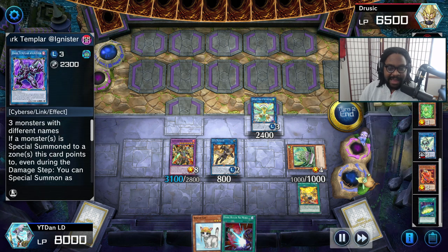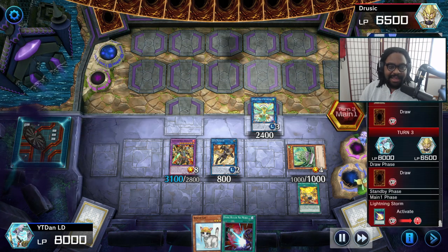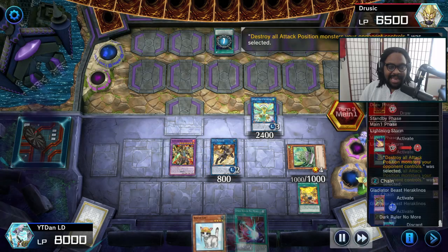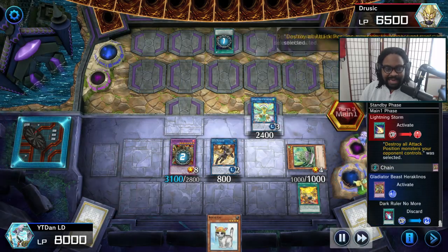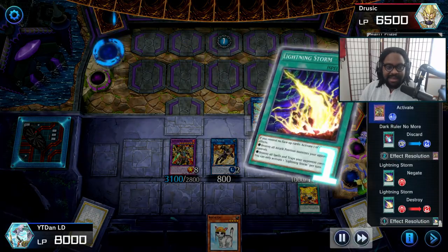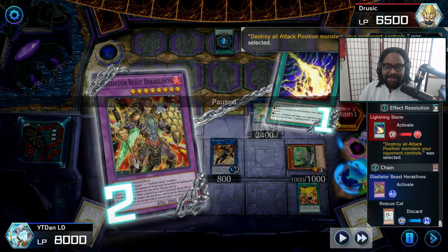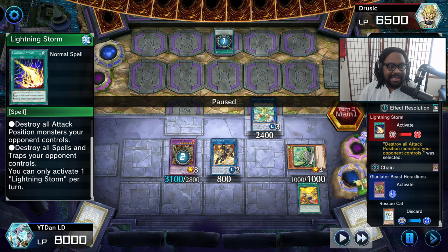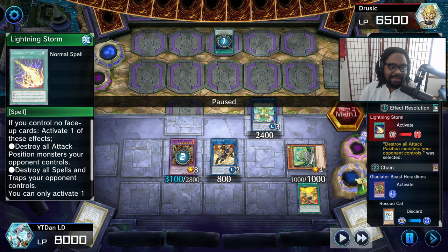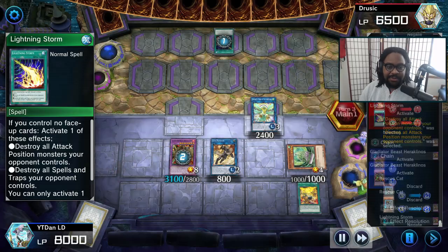All he has now is a Lightning Storm — we're going to go ahead and negate that. Gotcha. Then here's another Lightning Storm. The man has two Lightning Storms — go ahead and negate it. Now, you might say you can only activate one Lightning Storm per turn, how is he doing this? Well, he has no cards on the field and I negated the first one, so he can play a second one. Lightning Storm number two — and he misses.